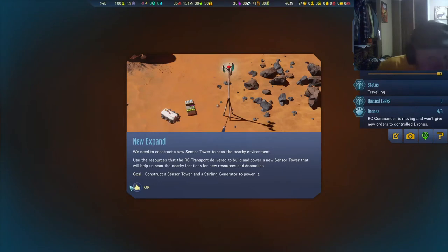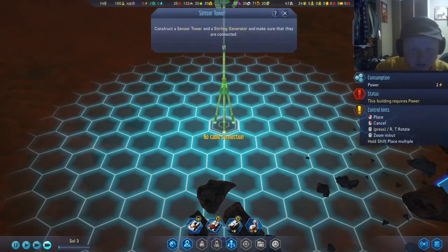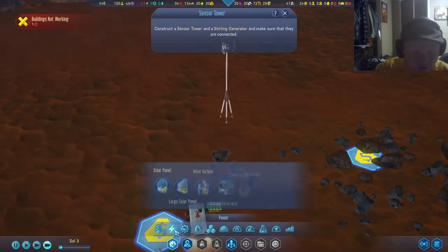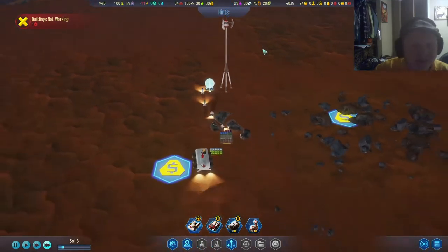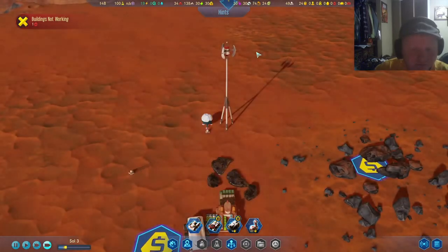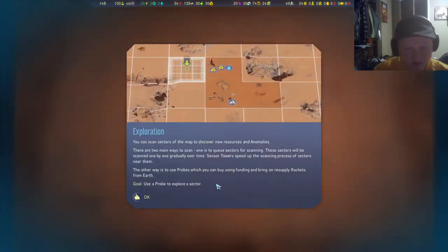We need to construct a new sensor tower to scan the nearby environment. Sterling — power. It's time to learn about scanning sectors and exploration. You can scan sectors of the map to discover new resources and anomalies, and you can also queue sectors for scanning.